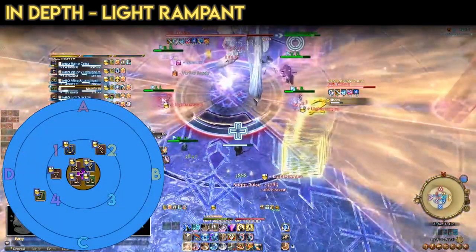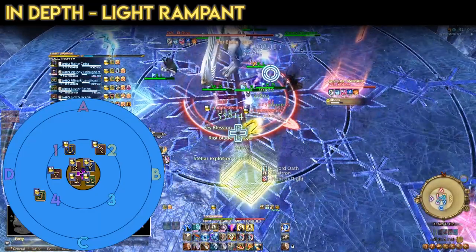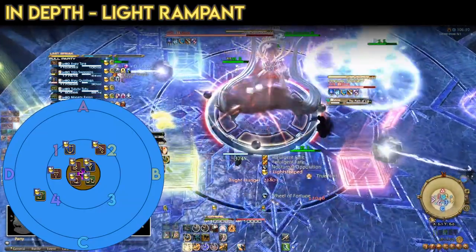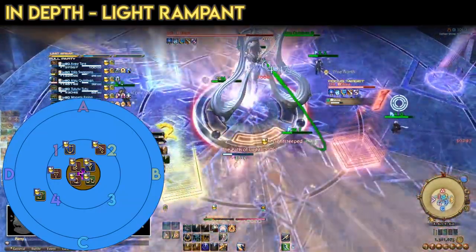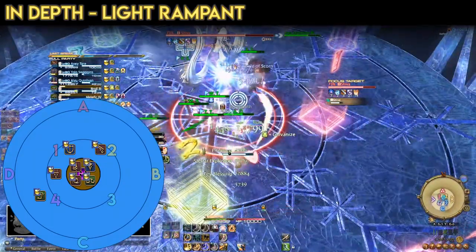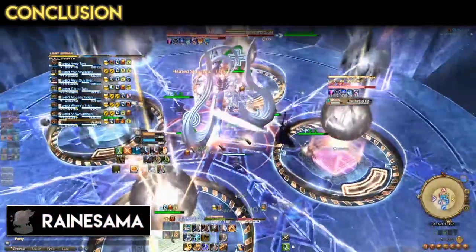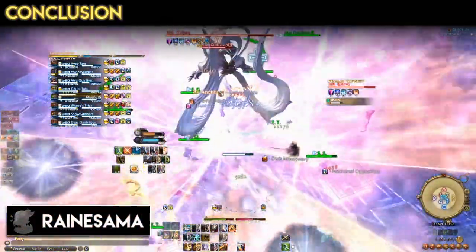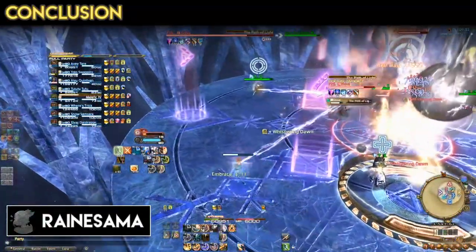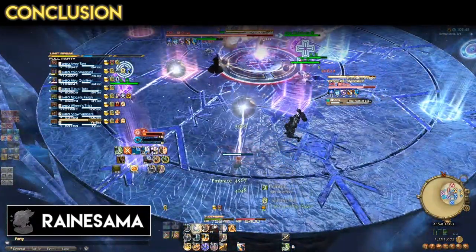With all the orbs popped, there is just one final four-person tower to resolve. If you've done everything right, your party will have four players at three stacks of Light Steeped and four players at four stacks. Since five stacks is lethal, the four players with three stacks move into the final tower to resolve the mechanic. That's it for my overview of the Ayatori strat for Light Rampant. If you have questions about this mechanic, want to see similar videos about a different mechanic, or have feedback on how these guides can be more direct and informative, I look forward to reading your comments.